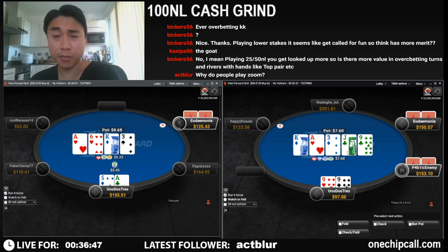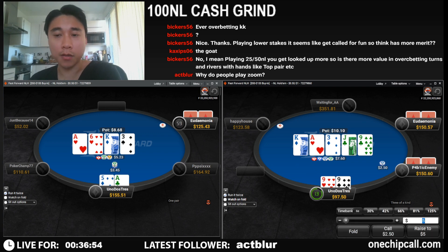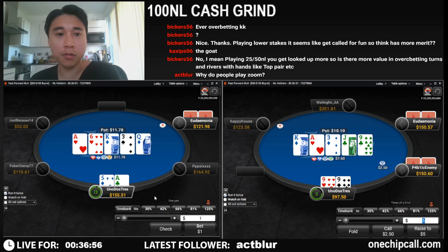I'm going to lead with ace-five here and check pocket nines, and see a pretty nice river — unless someone has queen-ten, then we're just screwed. I think this now has to be a raise-fold with pocket nines. I don't think we need to raise too big though.